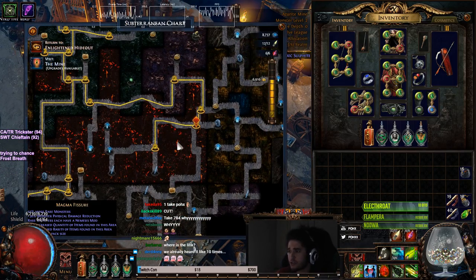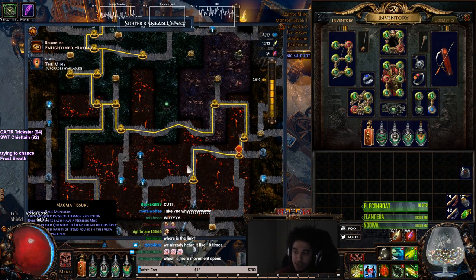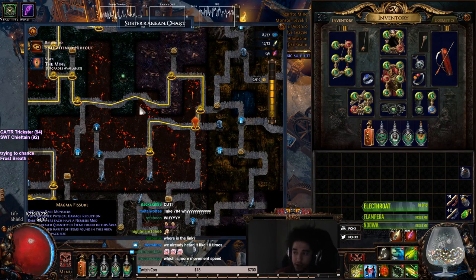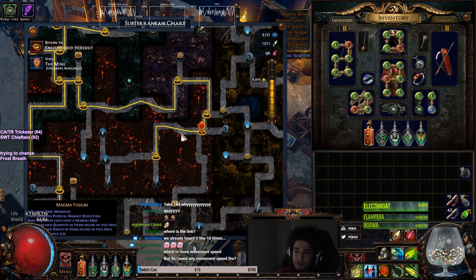There are some important things to note. You simply are going to run a zone, and after you run the zone, you're not going to blow up any walls. If you blow up any walls, the method is scuffed and you have to restart. Basically it works like this — say between here and here is a breakable wall, and here and here is a breakable wall. If you were to blow up the breakable wall, the instance cannot reset itself, because the breakable wall is what has the really small chance of having the good fossils.